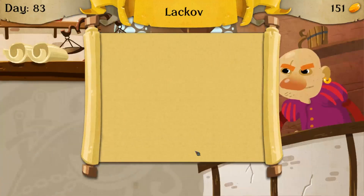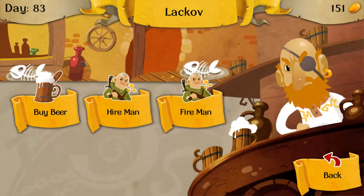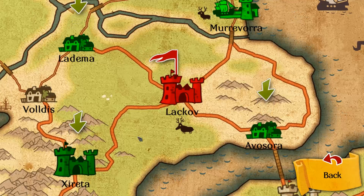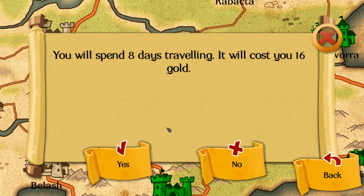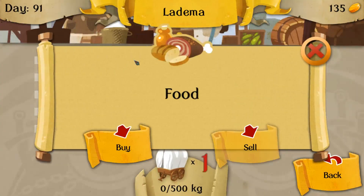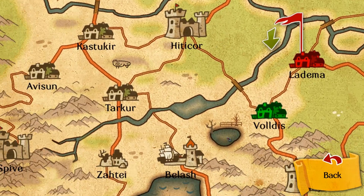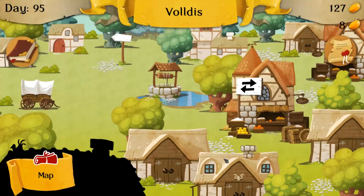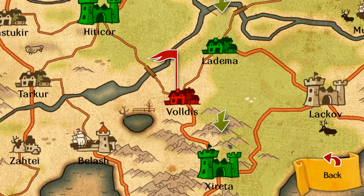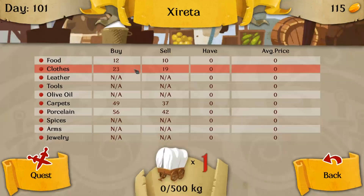Prices are coming down. In my other game I was goofing around with, I did pretty well because I apparently came in at the right cycle. Prices are moving down now, and then going down again. Sometimes you can just find the sweet spot.